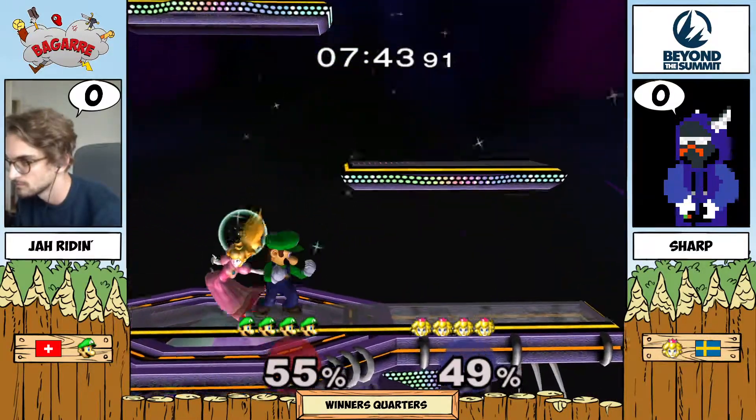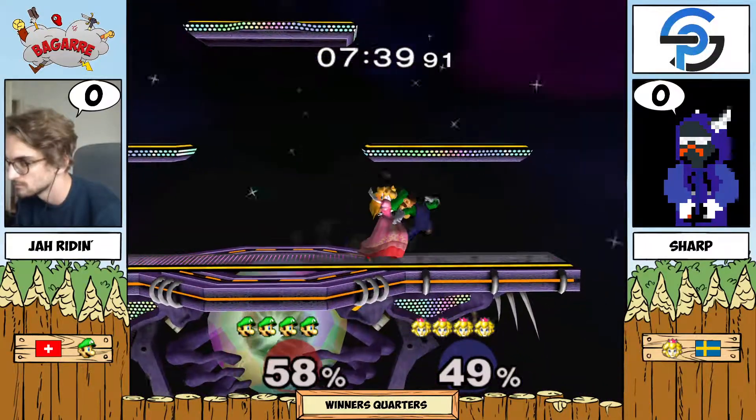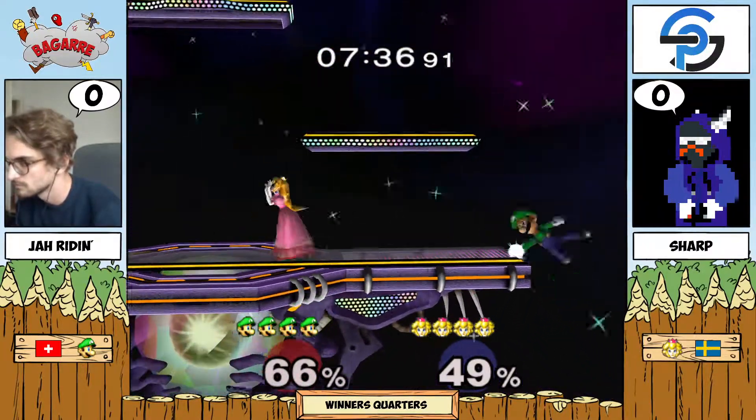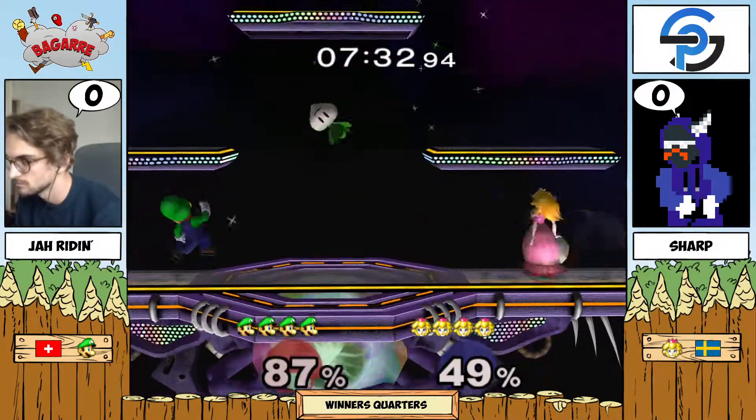I'm curious to see how the edge guards go in this matchup, because I imagine Sharp will have a lot of opportunities to bait Luigi into a bad position and just take his jump, at which point Luigi's recovery is pretty bad, especially on this stage.